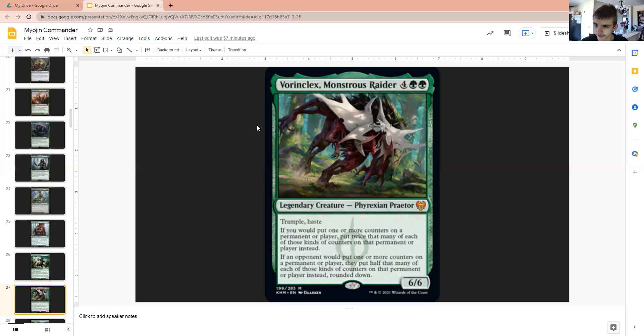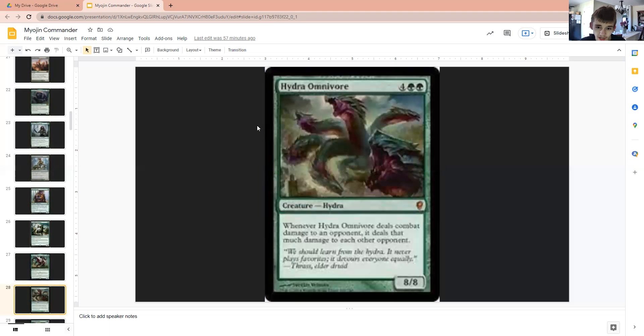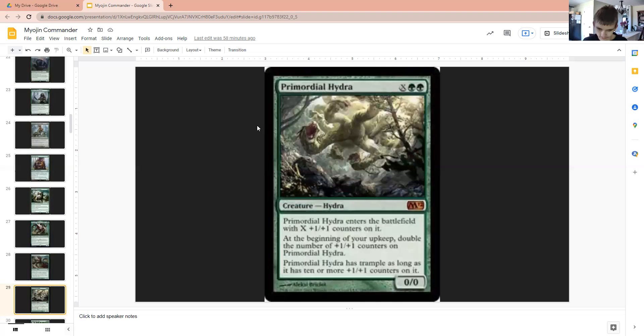Bow of Nylea, Corpsejack Menace, and Monstrous Raiders to halve the number of counters our opponents get to put on things and to double the number of counters we put on things — pretty nice. Hydra Omnivore, in case we're in more than a 1v1 — in a four-way or three-way free-for-all, Hydra Omnivore is here to deal damage to multiple opponents. Give it Lifelink and suddenly you're looking at yourself having a lot of life and your opponents low on life, if not dead within a few turns.